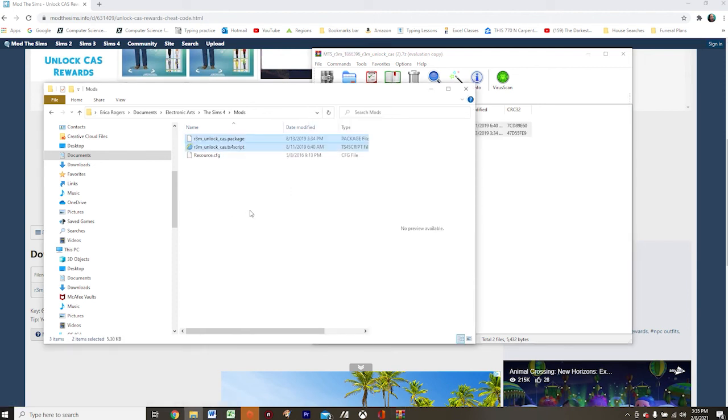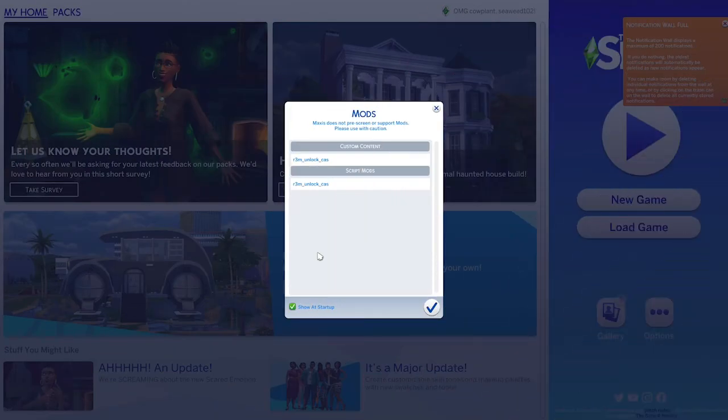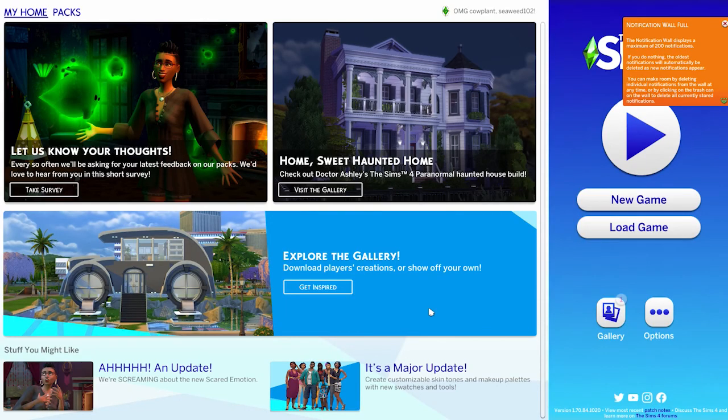It was just that easy, and we're ready to go back into the game. Now that I'm back in my game, a little window has popped up — this doesn't usually pop up when you start the game. This is just a list that tells you all of the custom content and mods you have correctly installed. I'm simply going to click OK to acknowledge it, and I'm ready to go.